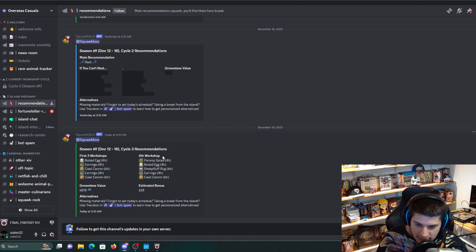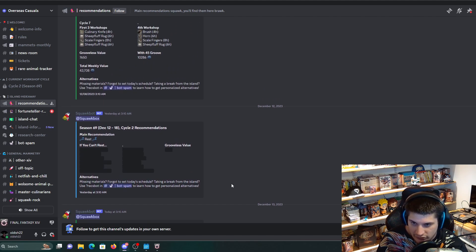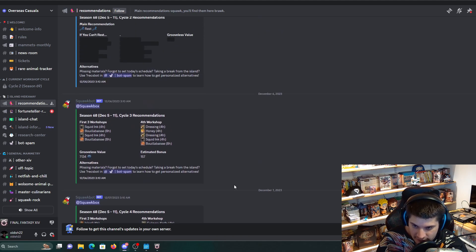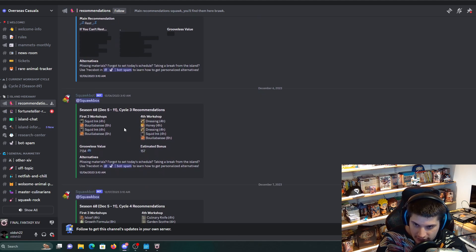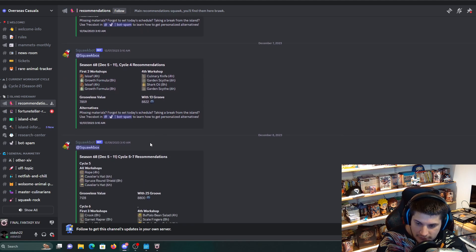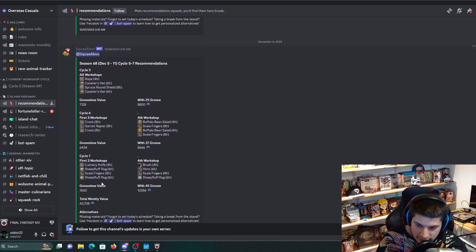The fourth workshop — this is what you put in. And then it tells you the estimated groves. They pretty much show you the whole cycle. So this was last week's, right? You have Cycle 3, it begins. Cycle 2, you rest. Cycle 4, you put this in your first three workshops, and then your fourth workshop. Cycle 5 through 7, it'll tell you. So it tells you exactly what you should earn weekly.